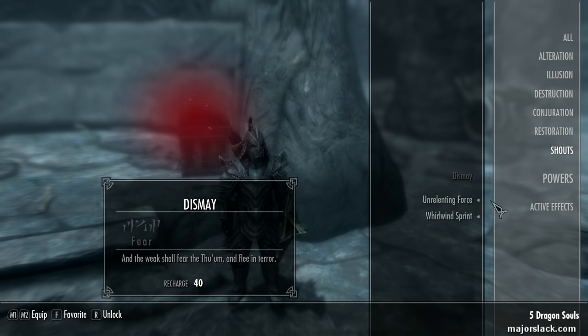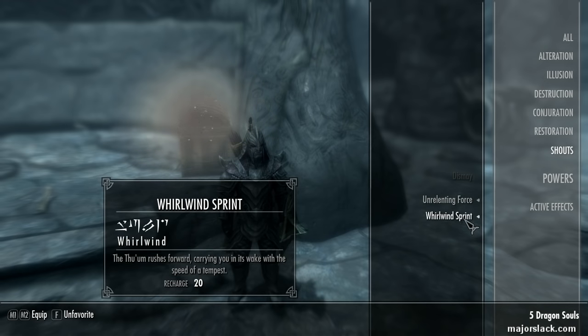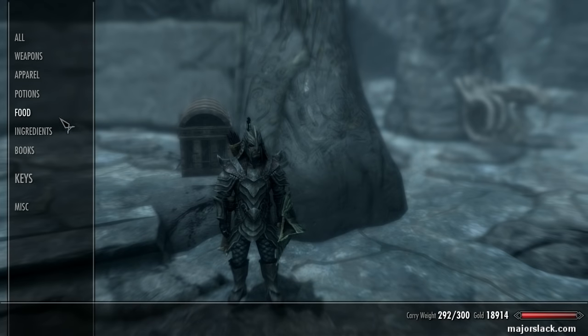My favorite shout so far is Unrelenting Force — believe it or not, just as simple as that. The one that staggers — that really helps. Also Whirlwind Sprint, which helps out tremendously to close the gap. If you're far away from a melee enemy and he's an archer giving you some problems, just use Whirlwind Sprint — boom, right up in his face — and start whacking him with your Molten Mace.